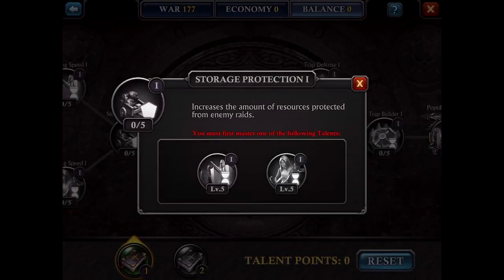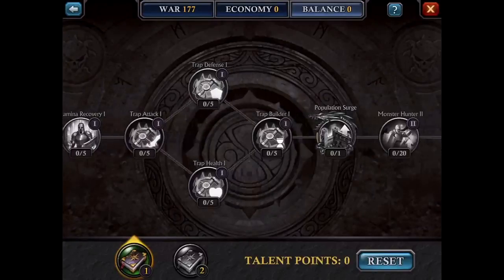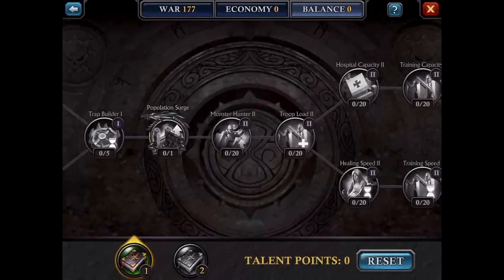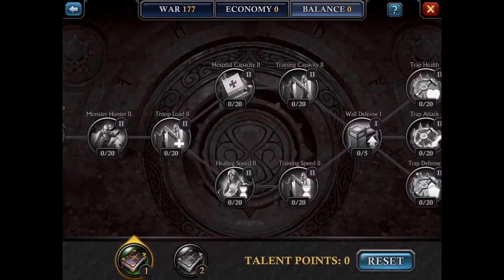Then storage production, protection, stamina recovery, and then trap attack — get that done. Trap defense or trap health: ideally get both, but if you had to choose one, it'd be trap health. Moving on: trap builder increases the speed of trap construction — kind of useless, but you have to get it done no matter what. Population surge, monster hunter, troop load. Then you choose between capacity or speed. You want to choose capacity because speed is what speed-ups are for — there's nothing to buff up capacity of how much you can hold or train simultaneously, while for healing speed and training speed you can make up for it using speed-ups.